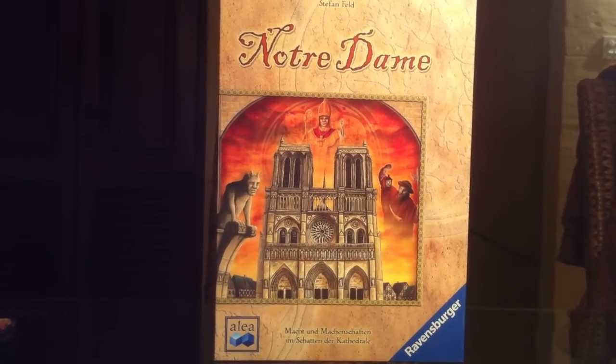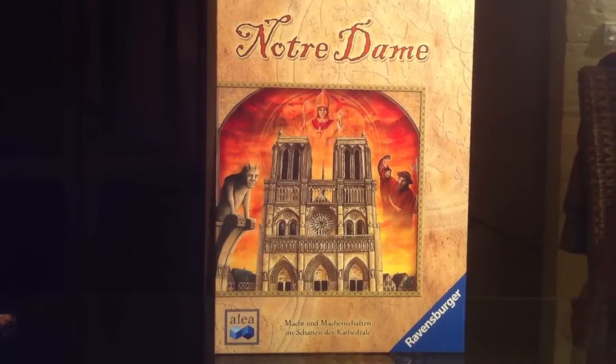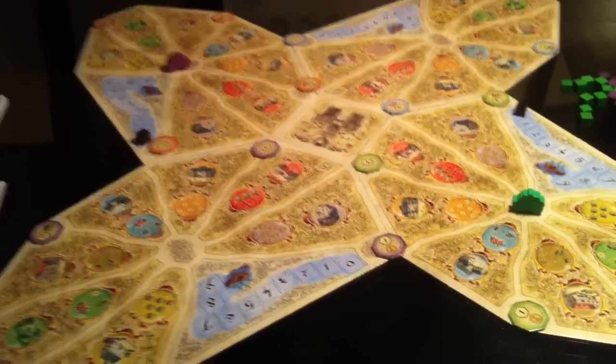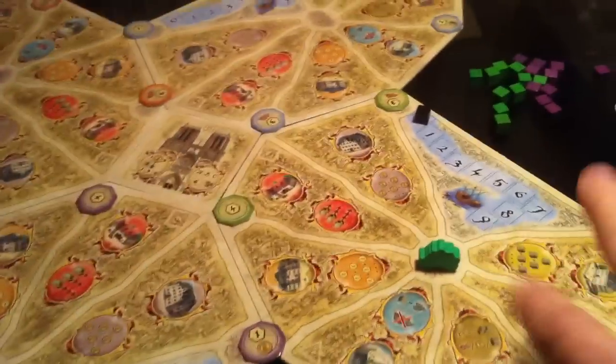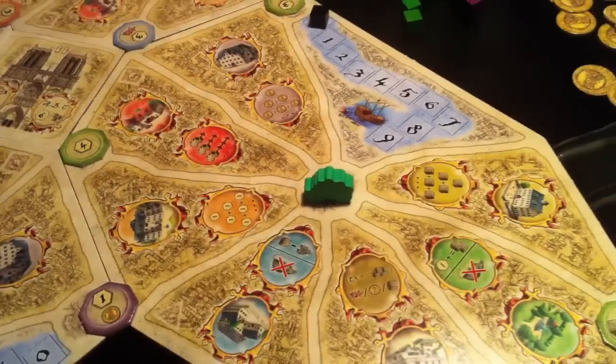Hi everybody, today we're going to be talking about Notre Dame, another Stefan Feld strategy board game, which is set in Paris, where players are taking on the role of French nobles who are trying to spread their influence into various sections of their borough.